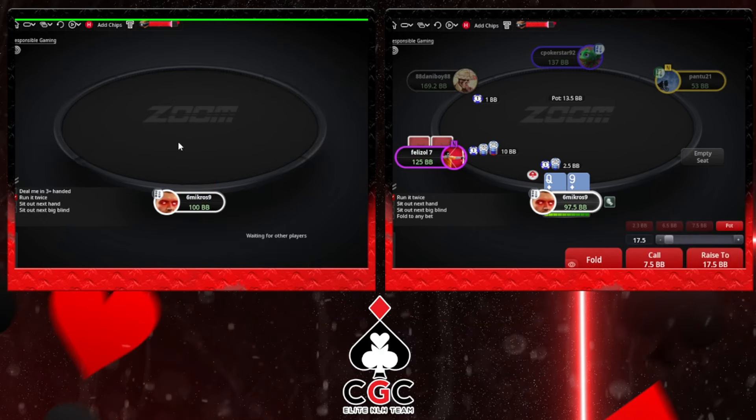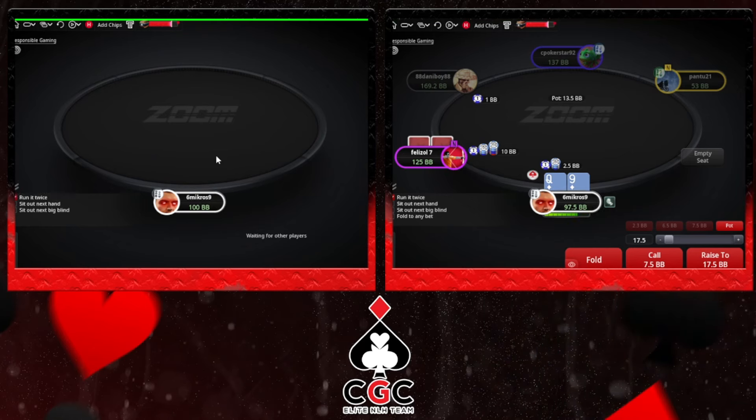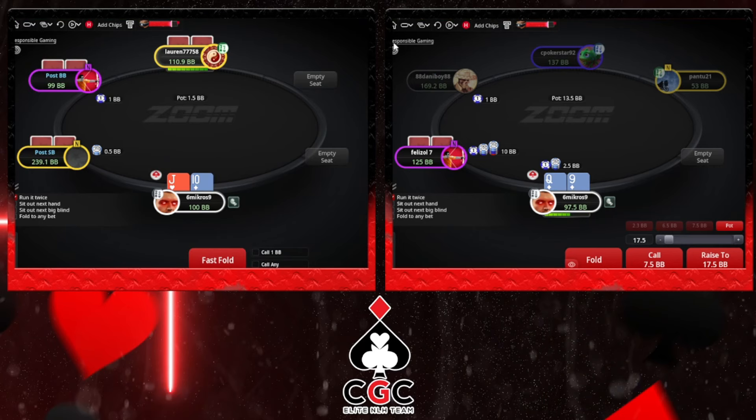We get the 3x from Reg, from Greece I believe. And I think my hand is a mix between call and 4x. I'm gonna 4-bet a third of the time.